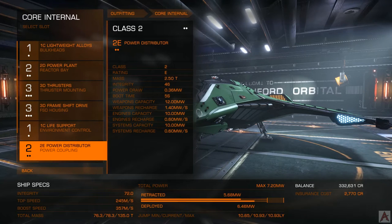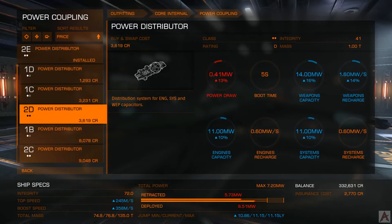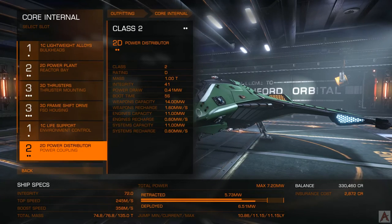Next up is the power distributor. This is extremely important as it determines how fast those capacitors recharge. If you're building out for an energy weapon fit, you'll want a bigger capacitor. In this case, we're going to build on multi-cannons because I like multi-cannons — yes, you have to buy ammo for them, but I just kind of enjoy them. So we'll buy a 2D power distributor, which will also give us a little bit more range.